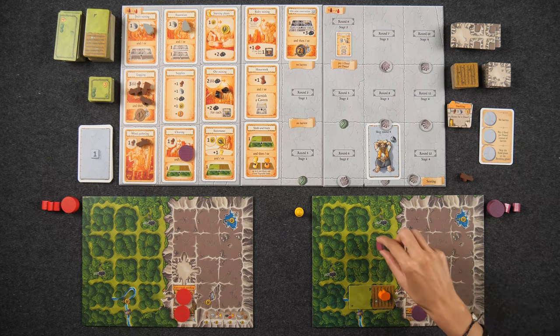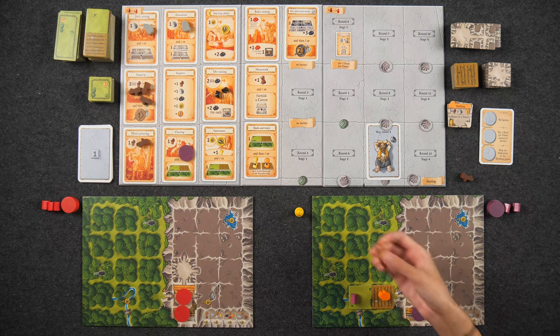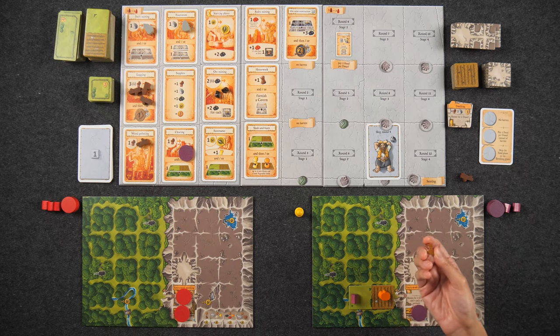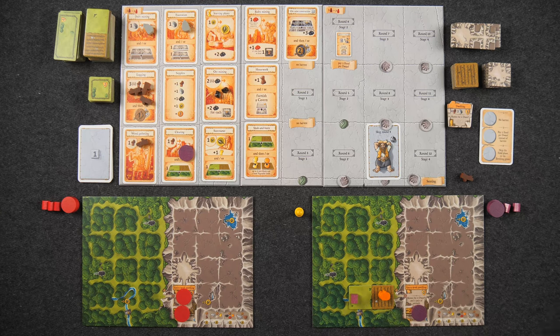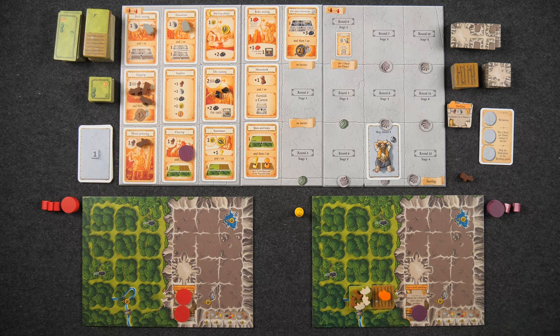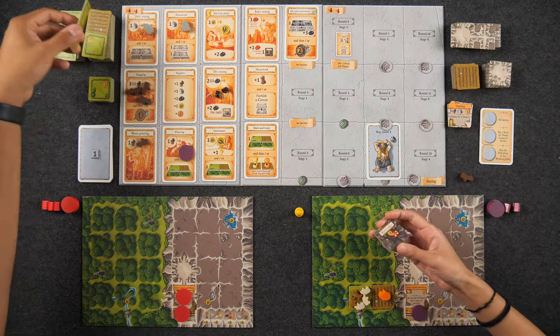You can always rearrange animals as long as all placements are legal afterward. A stable on a forest spot can house one wild boar; a stable on an empty meadow that's not a pasture can hold one of any animal type. Dogs are a major exception — they can roam your entire board freely. Dogs don't breed, but they help herd sheep: you can house one more sheep than you have dogs on a space.